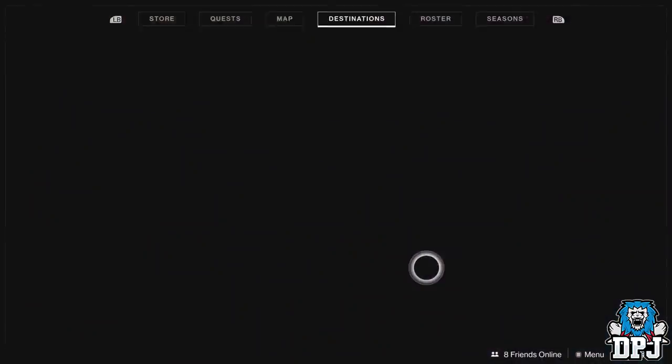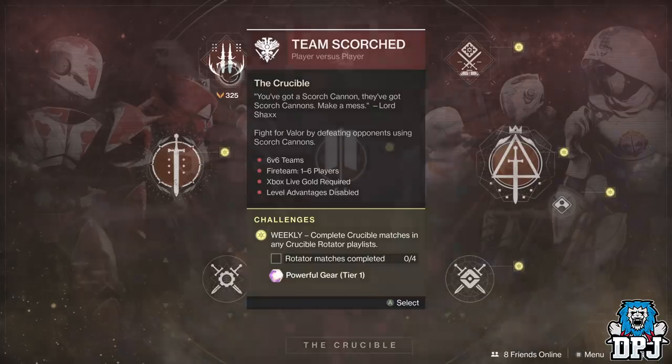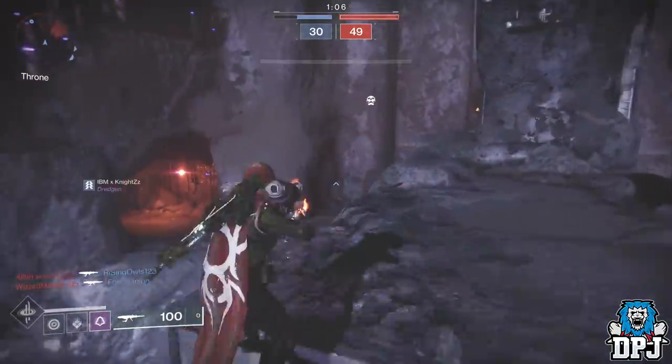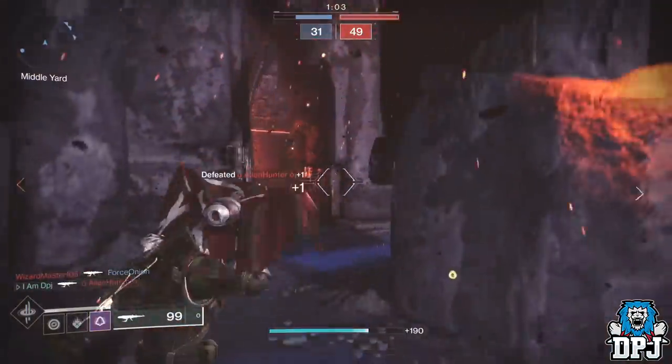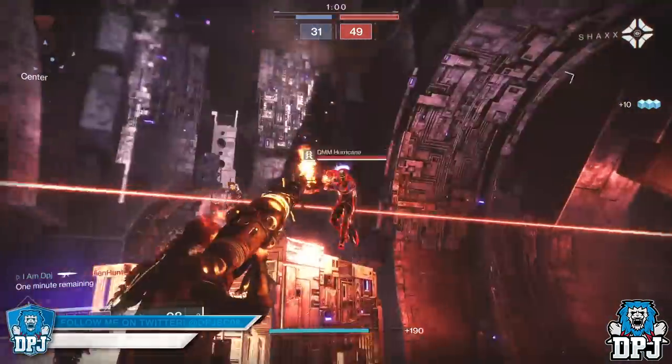The weekly rotating PVP playlist at the moment has a game mode called Team Scorched. This mode is not only fun because all that can be used is Rocket Launchers, but matches only last at most 5 minutes — most of the time not even making 4 minutes due to the 50 kill score limit. Either way there is a 5 minute timer on these matches, so 5 minutes is the max.